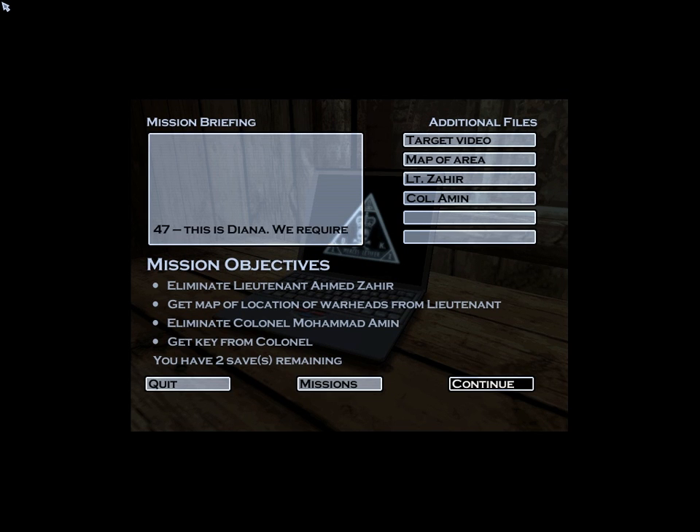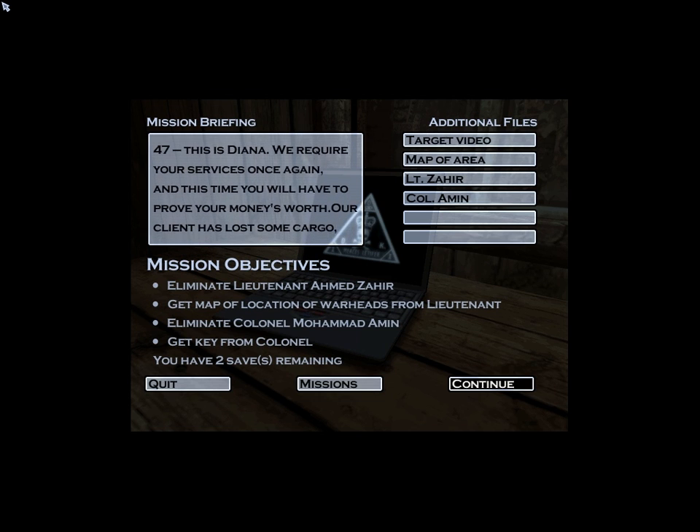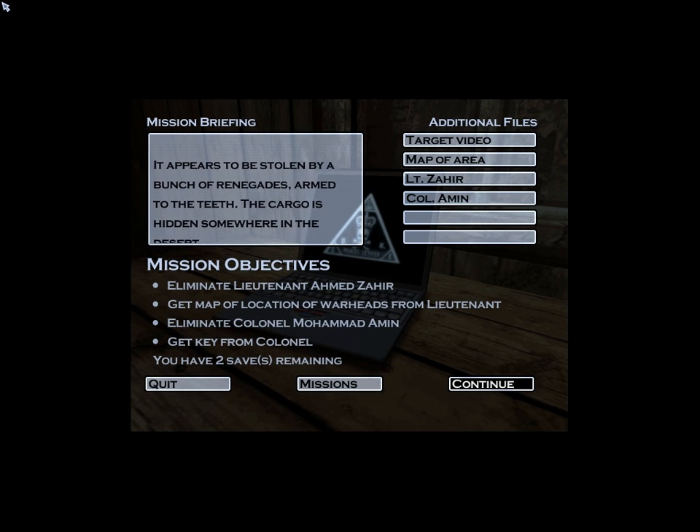This is Diana. We require your services once again, and this time you will have to prove your money's worth. Our client has lost some cargo, which he wants back at any cost. It appears to be stolen by a bunch of renegades armed to the teeth. The cargo is hidden somewhere in the desert.